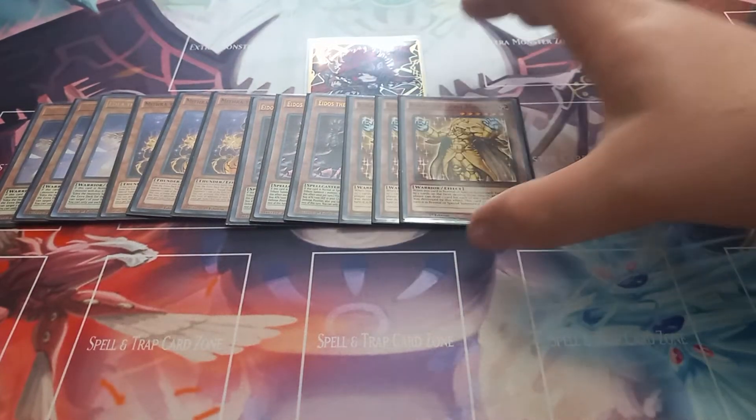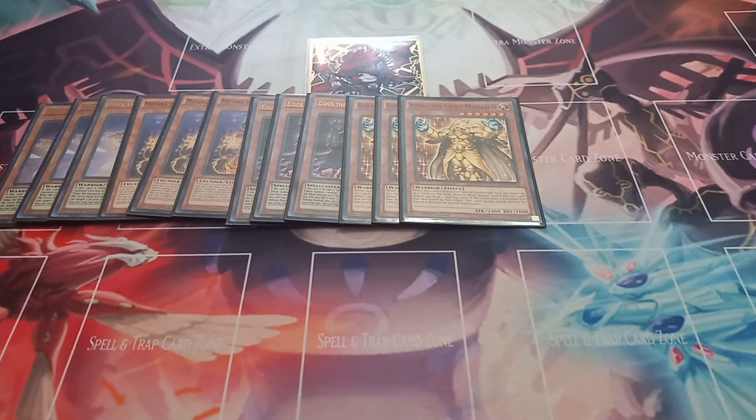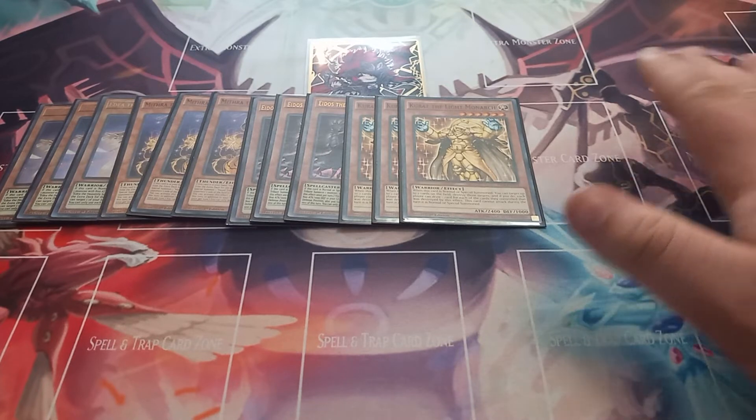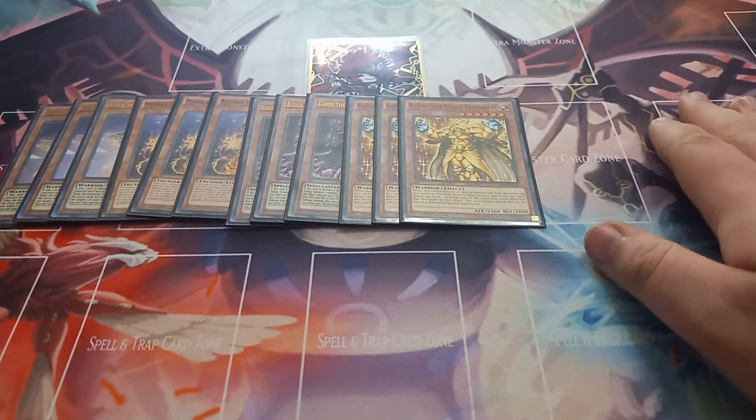Then I play three copies of Caius the Light Monarch. Caius has the effect of when it's normal or special summoned, target up to two cards on the field and destroy them, and then the owners of those destroyed cards get to draw one card for each of their cards destroyed. It cannot attack the turn it is normal or special summoned.